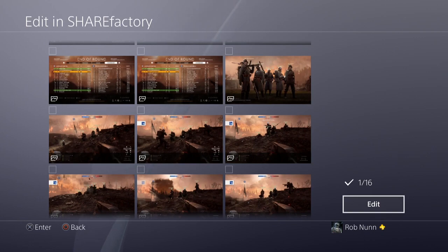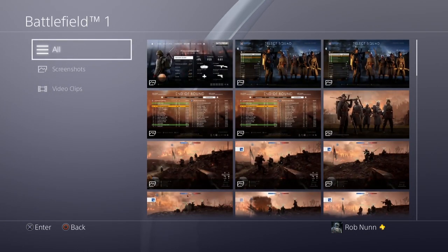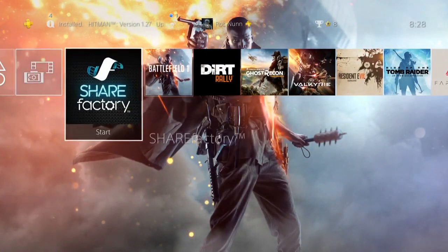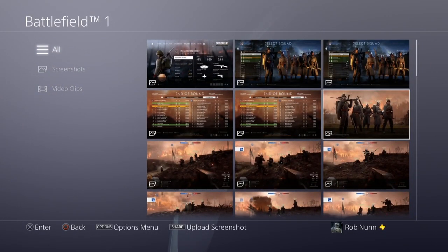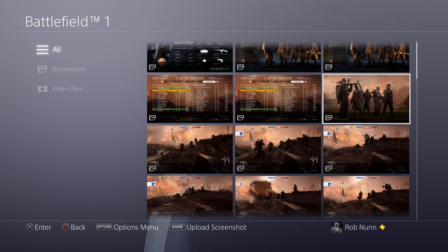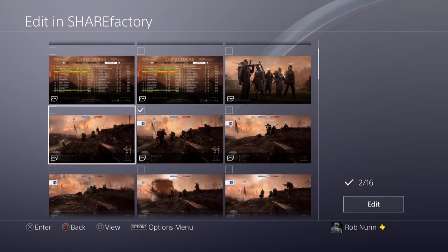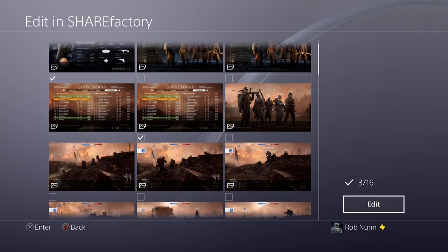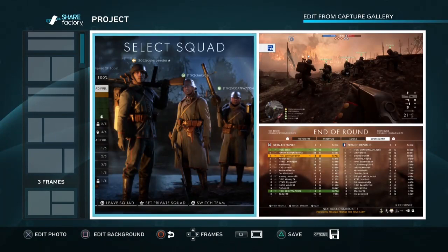The other thing you might want to do is put a few photos together, which is something I like to do. So you go back into the Capture Gallery, go into Battlefield 1, and let's say we want to put a number of photos together. All you do is hit the Start or Options button, then Edit in ShareFactory, and pick the photos you want to have together. Hit Edit. It's going to take them into ShareFactory and it will automatically put them into a composite — a montage, even. Like that.